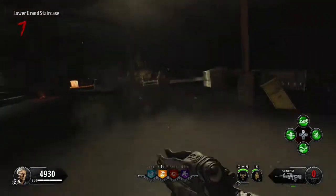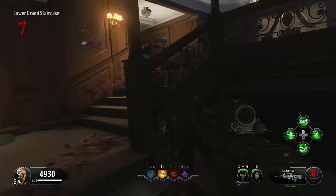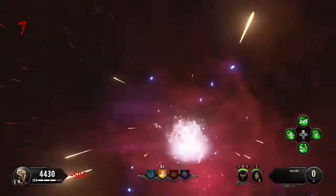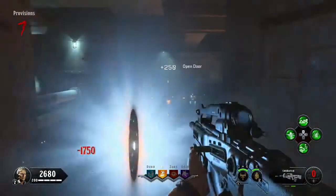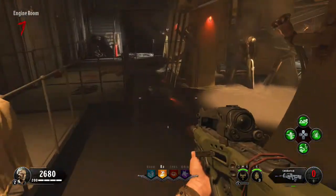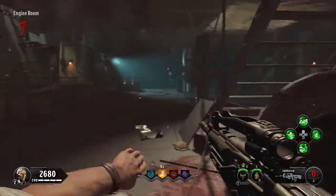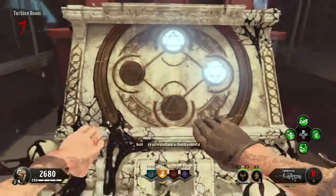For the third Pack-a-Punch machine, I'll show you the route from the second one at the lower grand staircase. Come up these stairs, take a right past the box spawn location, and you'll see the red teleportation thing in the wall — buy it for $500. This teleports you to a place called the Provisions. Go through this room and buy this door for $1,750 to get into the engine room. Keep going down, and when you go into the water follow this route: go straight, take a right at the wall buy, keep going straight, and the Pack-a-Punch machine is right here. Press square on that — that's the third one complete.